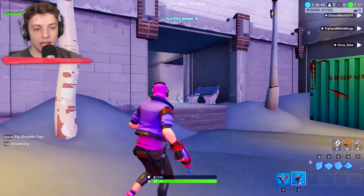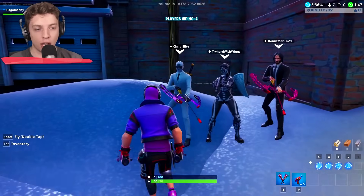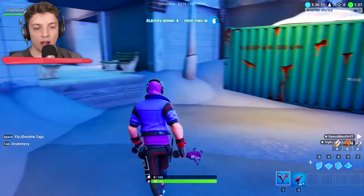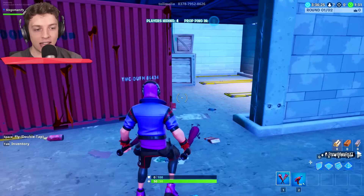All right. You three go in this room over here and turn into three different props. Close your eyes. When I say go, you're going to come into this room over here and see if you can spot us. Where are my teammates? Only in this area, then click control.